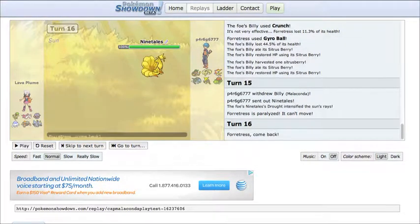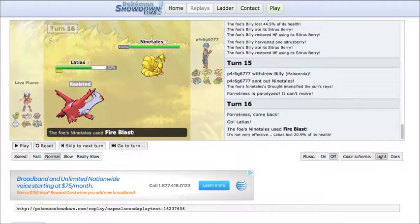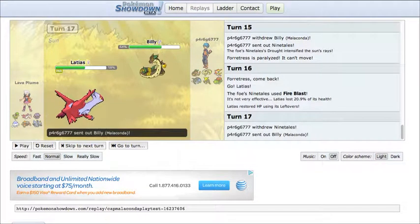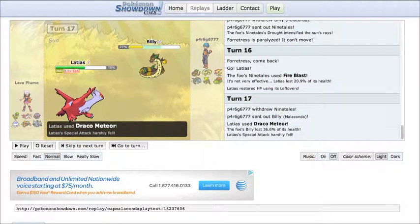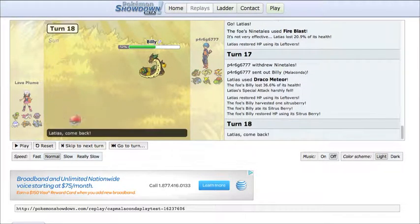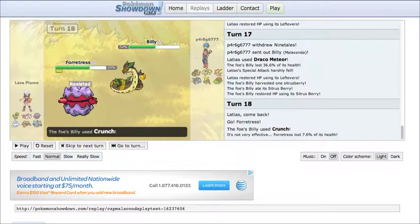I don't want to go for the Fire Blast because I know he has the Heatran, but I risk it anyway because that's the only offensive move my Ninetales has. I hit him with the Fire Blast, then switch back into Malaconda. He goes for Draco Meteor again — it does nothing. I heal most of the damage back. That's why I love this thing. I think I go for Crunch again.